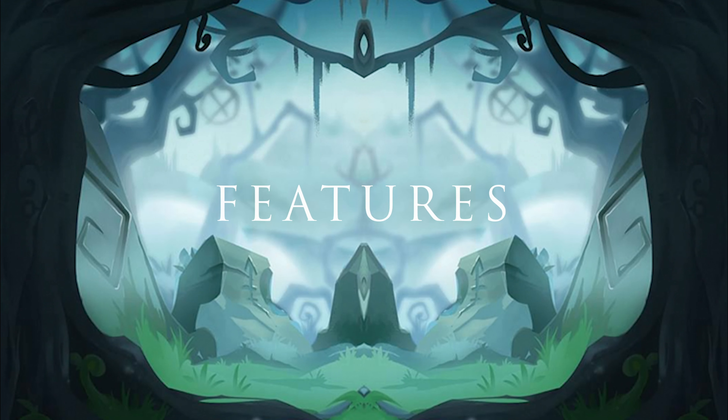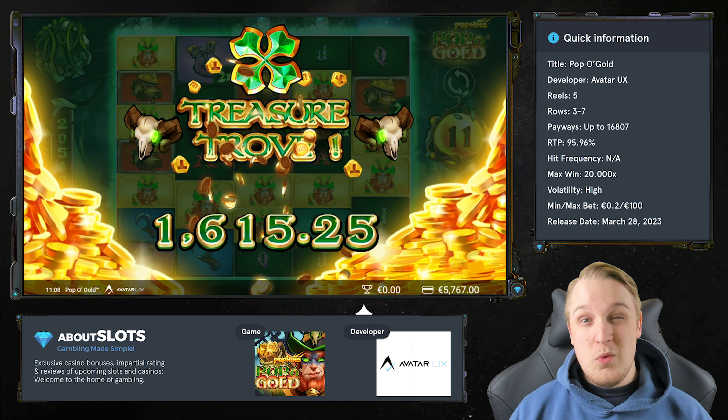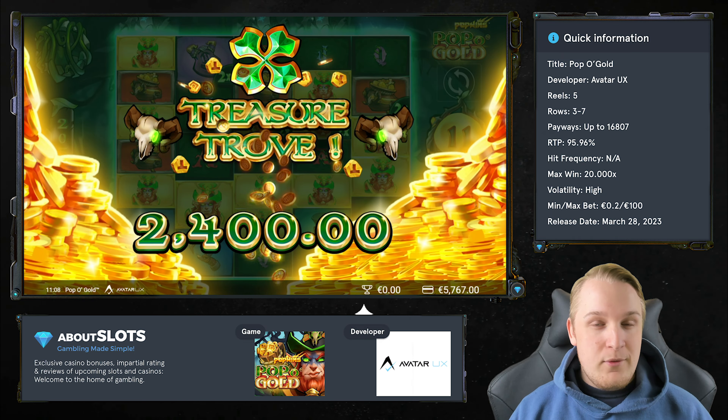That's about it for Pop O Gold. With almost any other mechanic we would have been a bit tired of it by now, but Avatar UX has really taken a special path and puts all its focus on this one pop mechanic, innovating on it with every new release. This time it's no different — it's a thrilling game with insane potential and introduces the Sticky Pop mechanic, which suits the game very well. Taking all this into consideration, we've given the game a rating of 8.2 out of 10, which could have been higher with some stronger graphics.